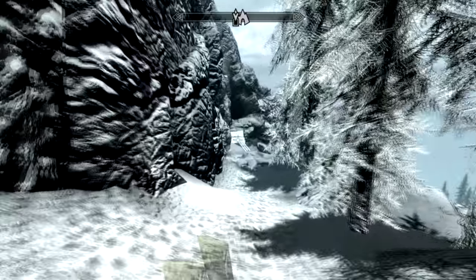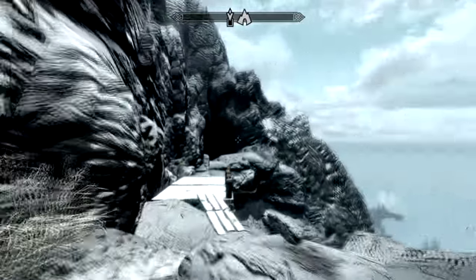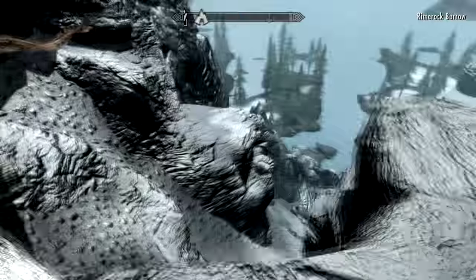He will send you to reclaim the Rueful Axe from a mage who took it, saying he needed it to cure his daughter of vampirism. Head to the cave — it's just here on the map, down the side of a cliff. It's funny how Clavicus Vile, the Daedric God, thinks that to cure somebody means to kill them — put them out of their misery.